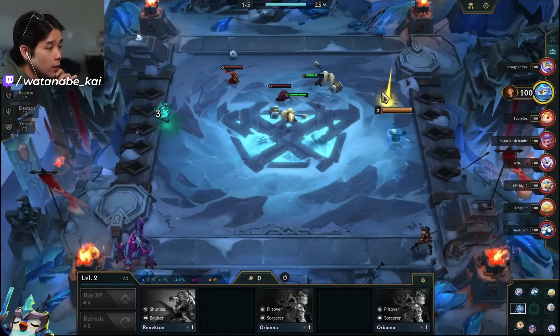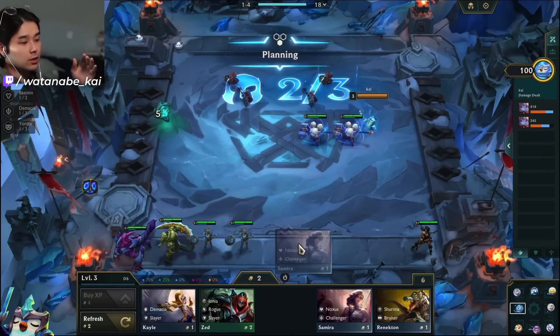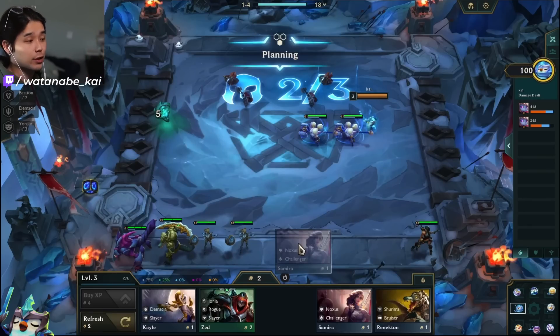At 1-3 we get 3 gold and buy out the shop. We don't know what's going to come out of the loot orbs — maybe components, maybe gold — so it's important to think through the process before they drop. Going into 1-4 we have a Samira 2 given to us which is really nice. We want to play the Double Samira but not upgrade it immediately — if we upgrade it, our board costs 5 gold instead of 3, and if it's a 20 gold start, we need only 3 gold on our board to make 20.